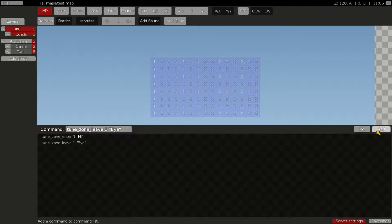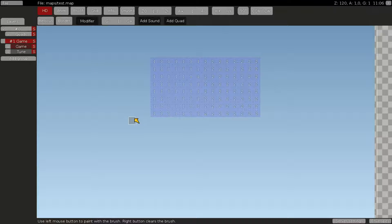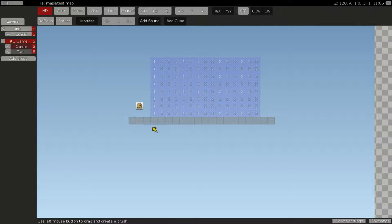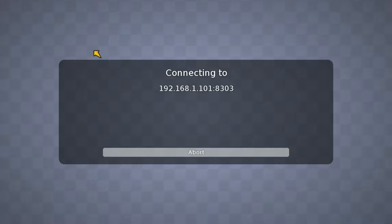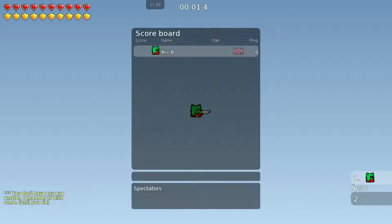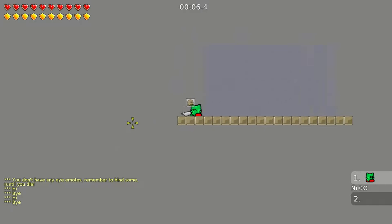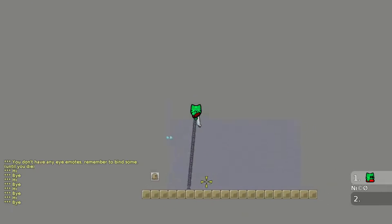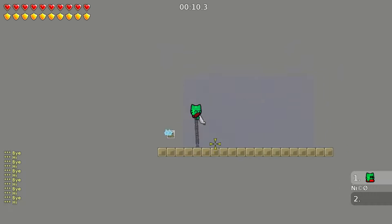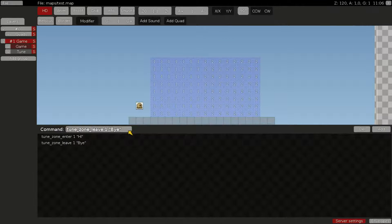Let's try this out — I'll make a ground we can walk into, put this tune zone, then save and go into the world and reload it. As you can see, when we walk in, it shows 'hi' in the chat and 'bye' when we leave. That's the first thing you can do as an example.